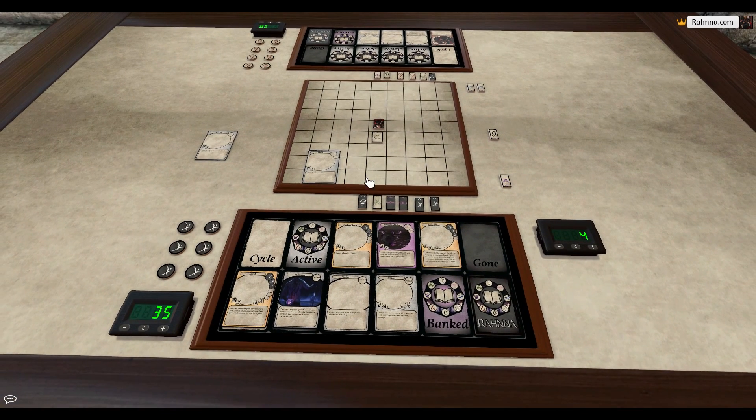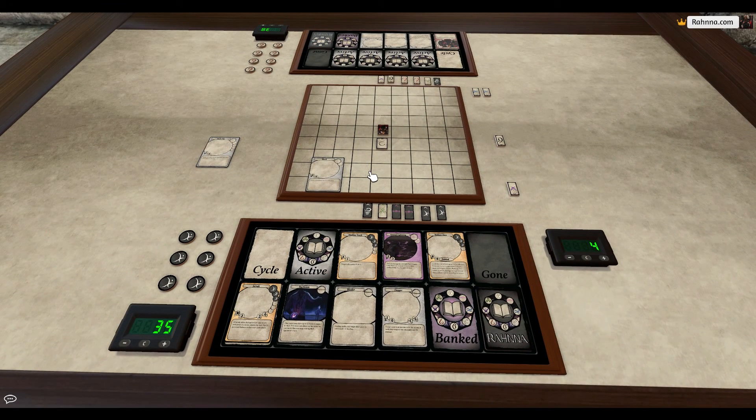That's basically all there is to know about cast times and time units. There are exceptions to every rule — some cards will say that the effect takes place on the first time unit it's being cast, but still has a cast time of 3 or something like that. There are also spells that delay cast times for the activation of different pages. But in general, those are the rules for cast times. Thank you for watching, I hope you enjoyed. For more, please check out our YouTube channel, our website at rahnna.com, and all of our social media, which will be linked below.